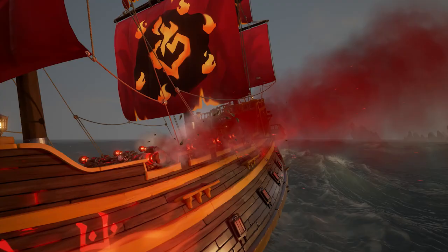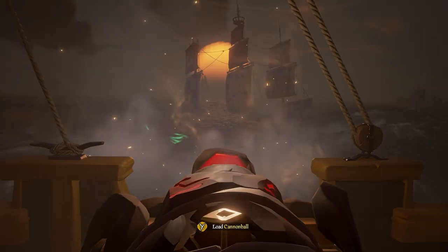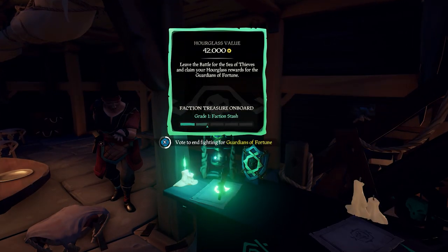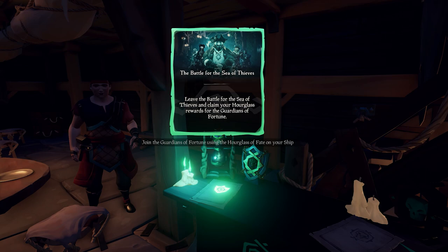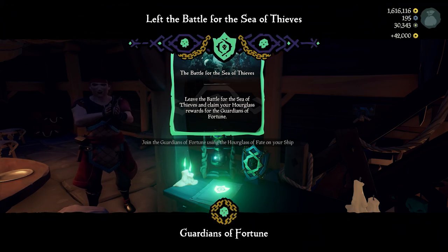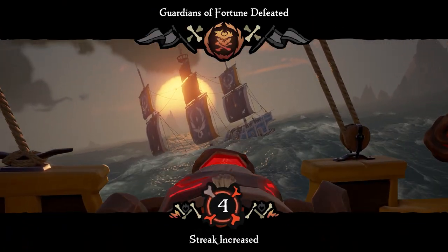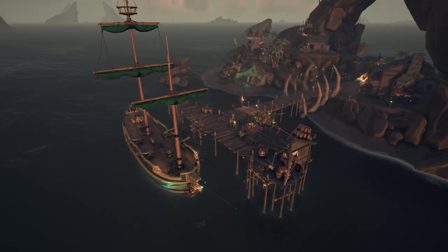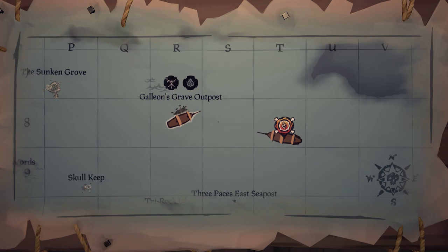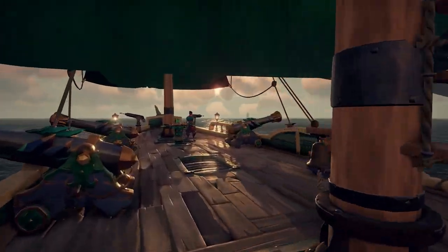If you do win the fight, your hourglass goes up in value, you increase your streak, and you increase your allegiance. When you are ready to leave the on-demand matchmaking, you must go to the nearest outpost and vote it down, similar to how you would vote down an emissary flag. With each victory you increase your hourglass and your streak. If you manage to get a streak of four, you will become what Rare is calling a Faction Champion, and this will be indicated to everyone else on the map, meaning you will become a high value target and should expect a fight.